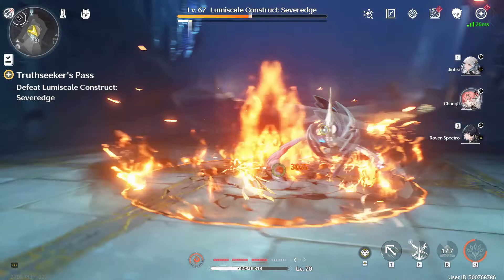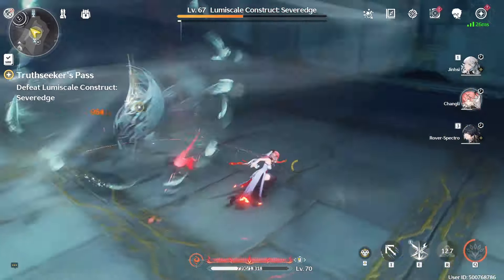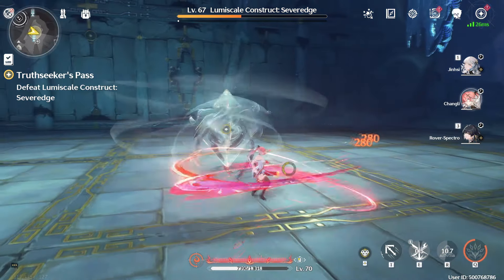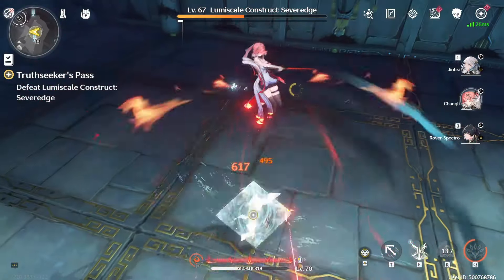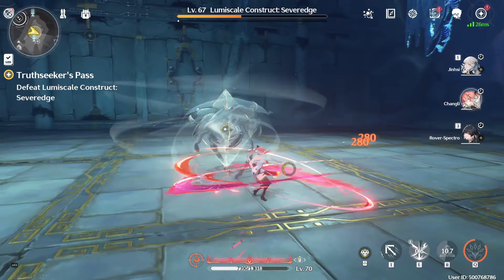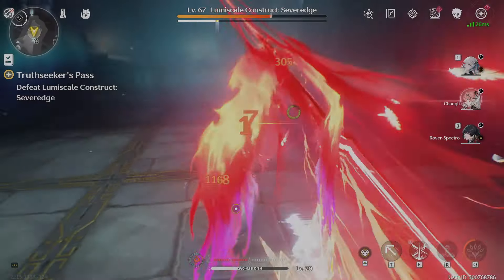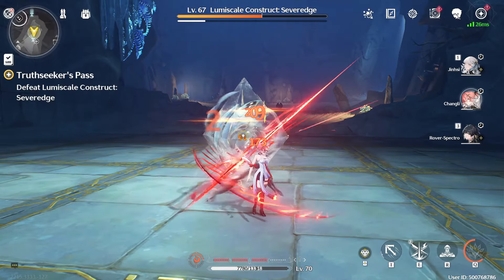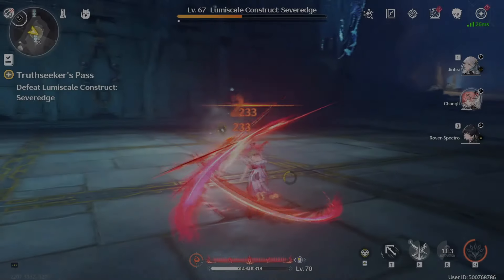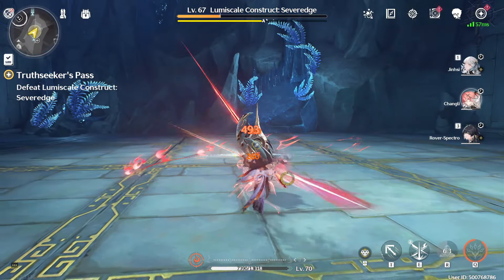After each of these actions that uses Truesight, Truesight will end. Each time Truesight hits, she will actually gain a stack. These stacks are called Enflamement, and she can hold 4 of them. When you use a heavy attack upon having all 4 stacks of Enflamement, you'll be able to release a flaming nuke dealing a lot of damage. The bread and butter of her kit is to gain Truesight, use Truesight, stack up 4 Enflamement stacks, and then blast enemies into oblivion.